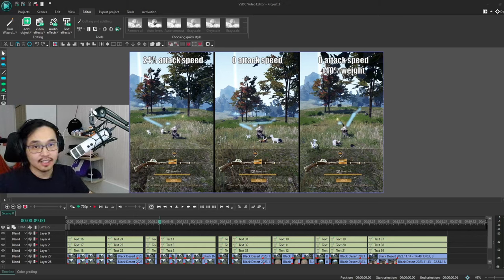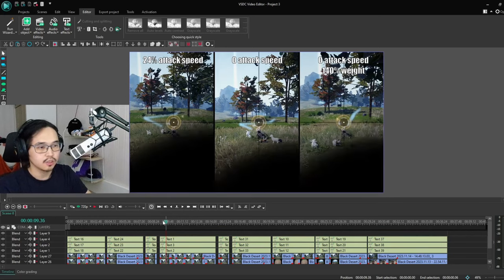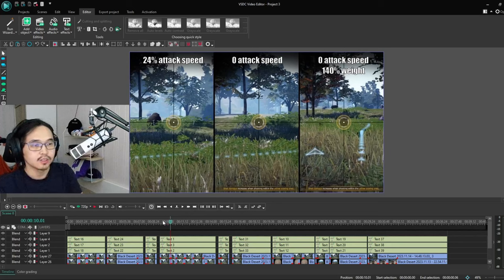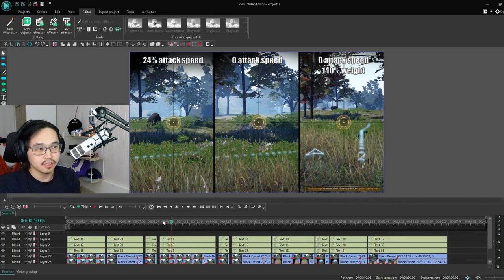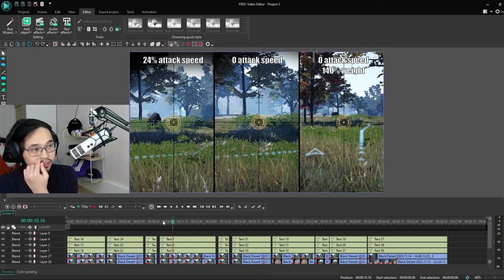Now we're going to be looking at different attack speeds. On screen you can see 24% attack speed, 0% attack speed, and 0% attack speed with 140% overweight. The frame is the same — the last frame of the mini game. The crosshair appears on the 24% attack speed one frame earlier, but that was also normal in previous shots. However, when starting to shoot, the crosshair appears five frames before the 0% attack speed, and 15 frames before the 0% attack speed and 140% weight.